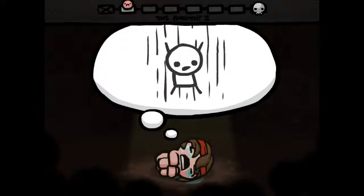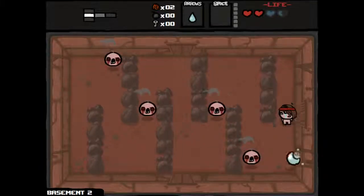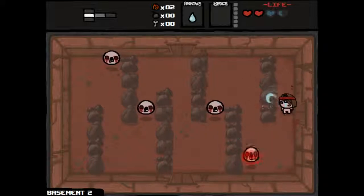Alright, so we didn't get any keys. We moved down — we're in Basement 2 now, which is the easier of the two floors. Hopefully we can get through without taking any damage, because we're not in the best health, even though we did get a health up, which was nice.